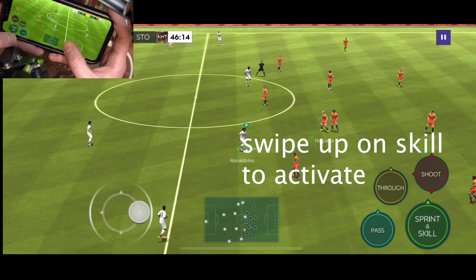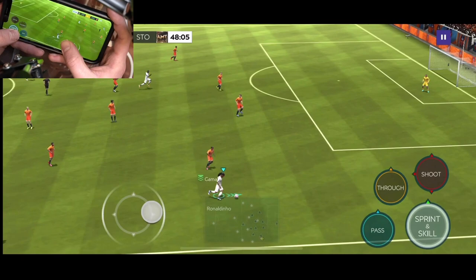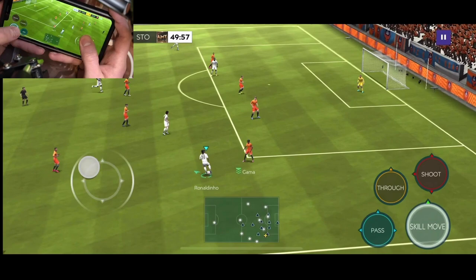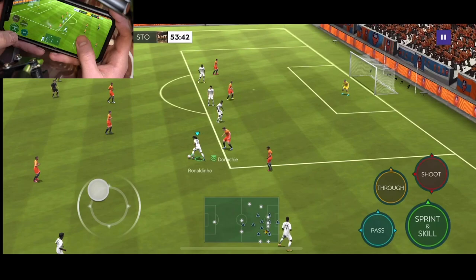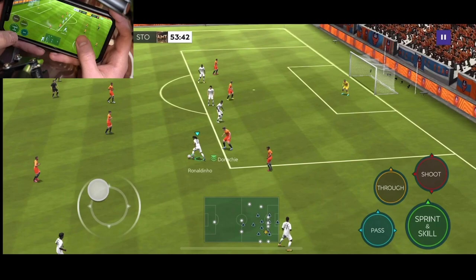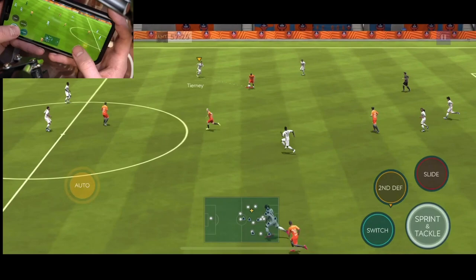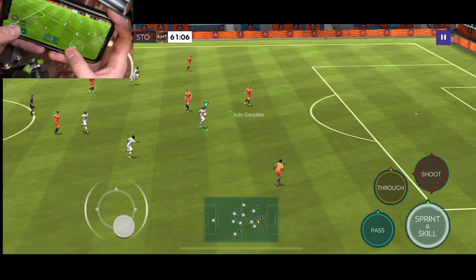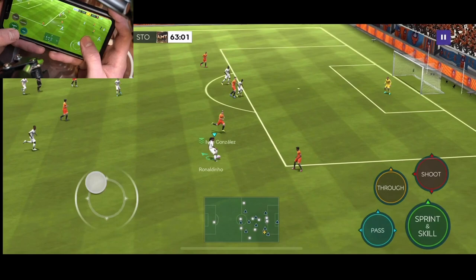Each player gets their own secondary skill. With Ronaldinho, he can do the rainbow flick. The rainbow flick used to be one of the best moves in FIFA Mobile. For all secondary moves — rainbow flick, flip flap, heel to heel — you want to swipe up on the secondary button and put the direction you want to go. The rainbow flick isn't as effective as it used to be, but it's good for opening up space, especially in front of the box. You can freeze the defender to build some space.